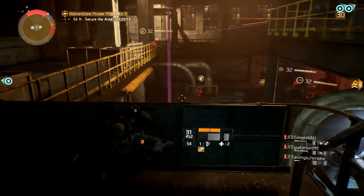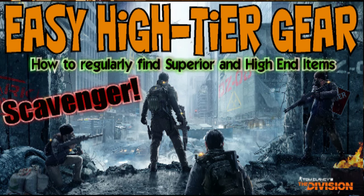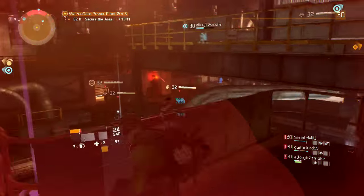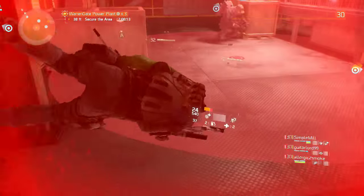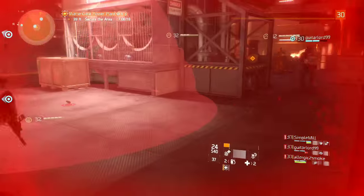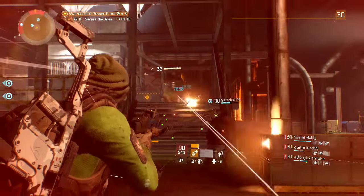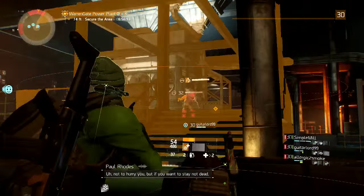Before you go and kill all these yellow bar enemies and the named boss at the end, check out the video I made about the character trait called Scavenging. Scavenging is a character ability that sits in the background and determines how much, what kind, and which rarity of gear will drop upon beating an enemy or named boss. Since yellow bar enemies and named bosses drop the best stuff, get that as high as possible before blasting your way through this mission.